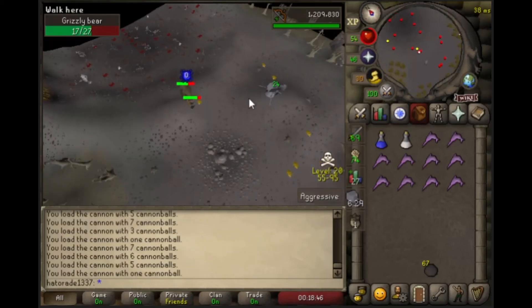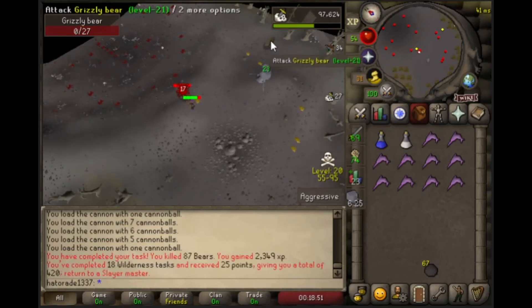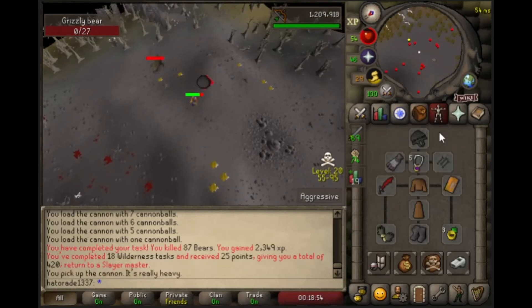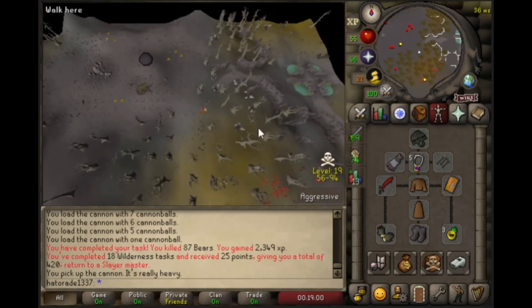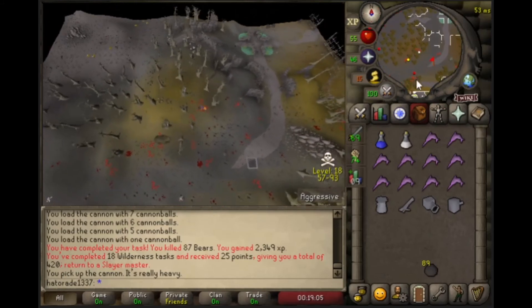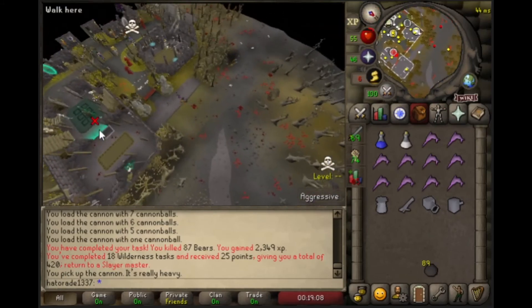I finished my bears task. It was really good for some closure. I've calmed down, I've simmered, I'm feeling much better now. 420 slayer points — not bad. Let's go get another task from Nieve and back into the wilderness we go.